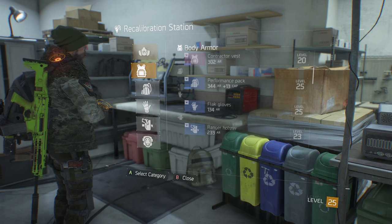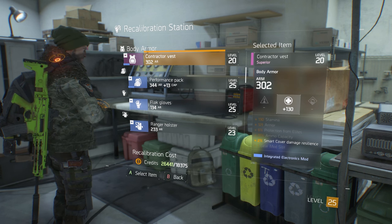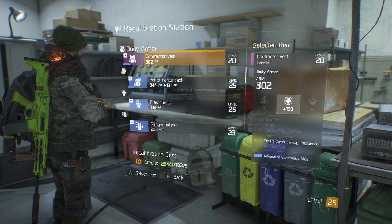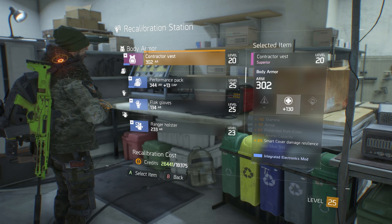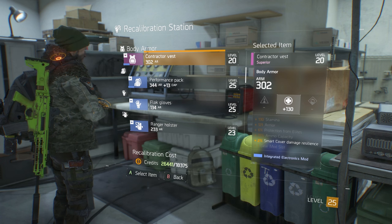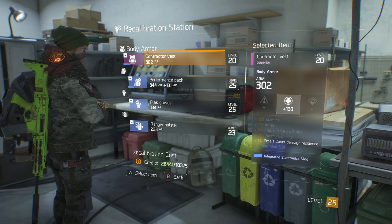In this instance, we have my body armor here — my Contractor Vest — which I've already recalibrated a stat on. You'll notice the stat is highlighted: plus two percent Smart Cover Damage Resilience. When I first got this Contractor Vest, it had a bonus to Ballistic Shield Health. My character build never uses a Ballistic Shield; I'm primarily focused on Smart Cover as well as healing components.